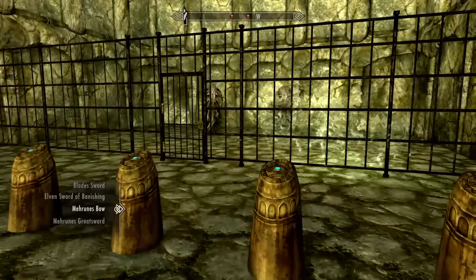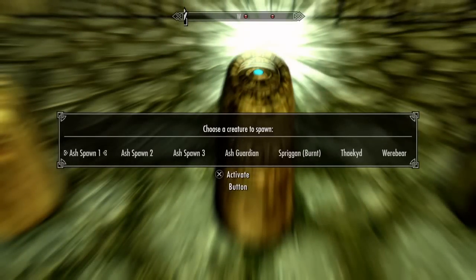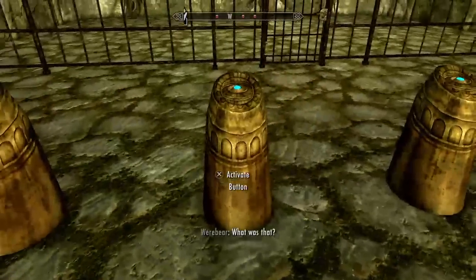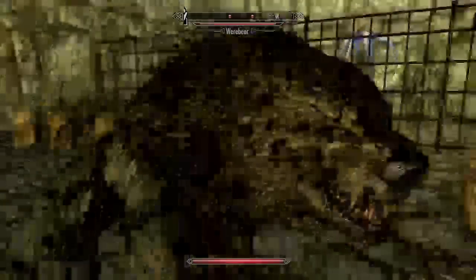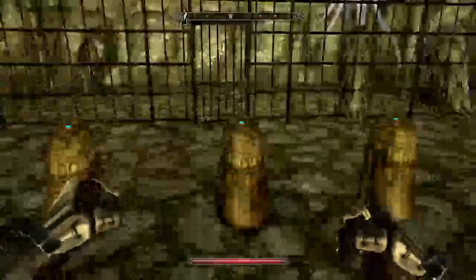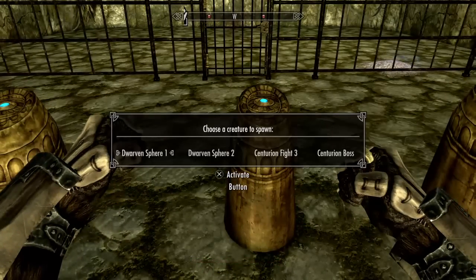Just a big bunch of assholes. We're going to make them fight something else. The second spawner has: Ash Spawn one, two, three, Ash Guardian, a Burnt Spriggan, or a Werebear. So we're going to stick a Werebear in here and just let them fight. The third one has a Netch Bull, Calf, Cow, a Level Cultist, the Miraak Cultist one or two — let's stick a Bull in there. Oh, there's that Werebear. We're going to punch him to death. The fourth one here is Dwarven Sphere, Dwarven Sphere 2, Centurion Fight 3, or the Centurion Boss.